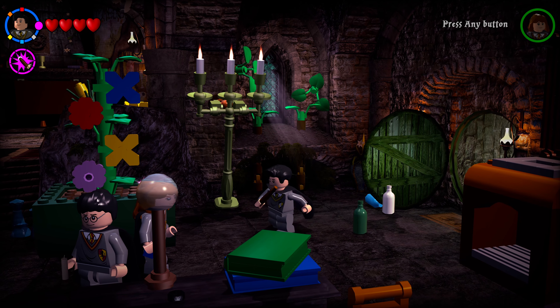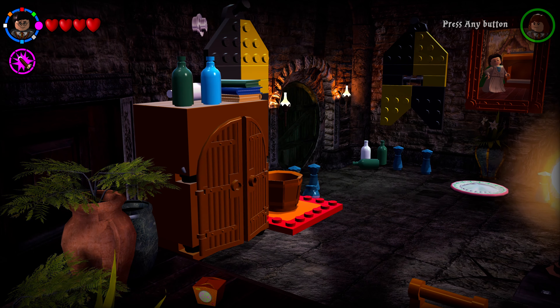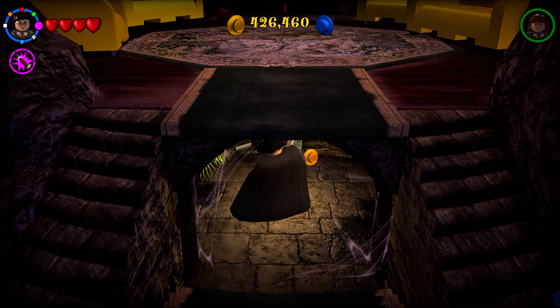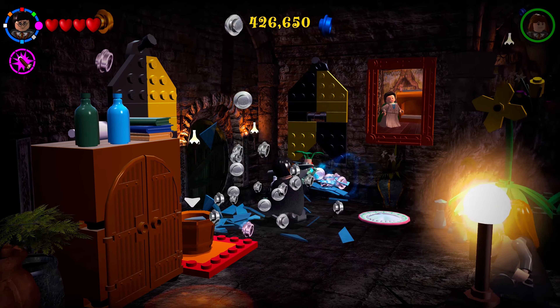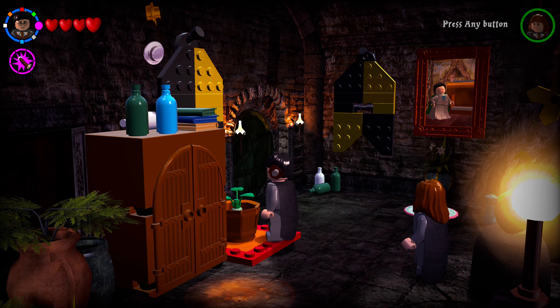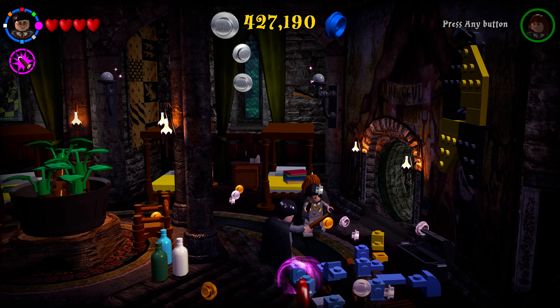To enter the Hufflepuff dorm room, use Wingardium Leviosa on the candle stand to open the mandrake entrance. Grab the earmuffs on the left, then pick up the mandrake and carry it to the basket on the left side — this weighs down a button and opens the door.